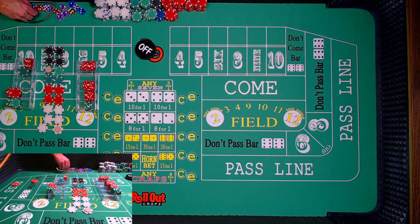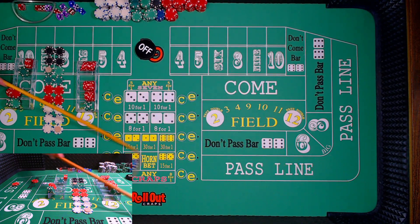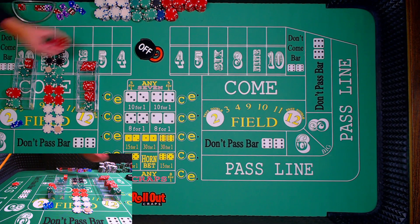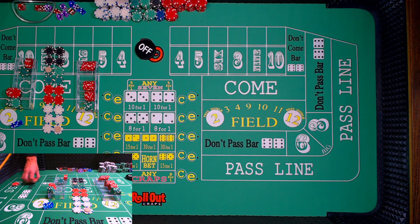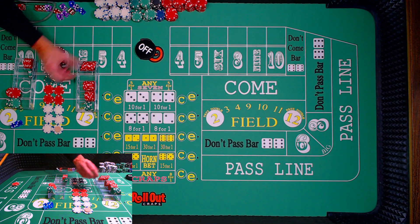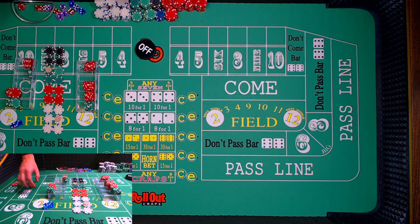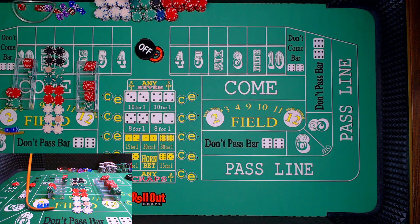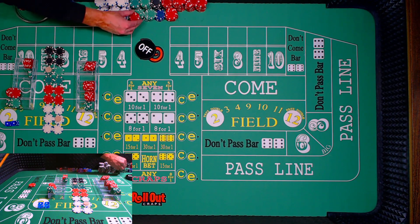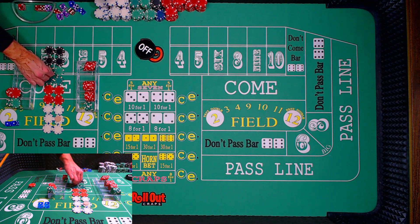So we're getting up high on that ladder with the pass line. Seven — front line winner. So that's a don't loser but a $60 winner on that pass line — very timely. So we'll move up a rung on the ladder on the don't. There are snake eyes — aces in both places. That's definitely going to lose on the pass line, and that is going to move up a rung.